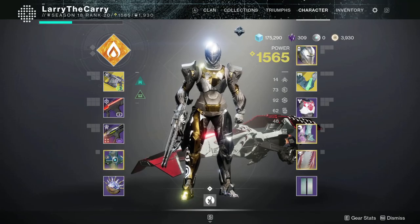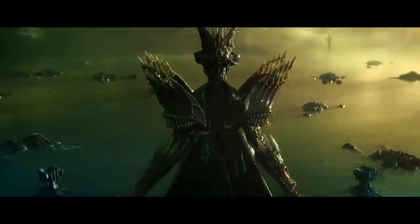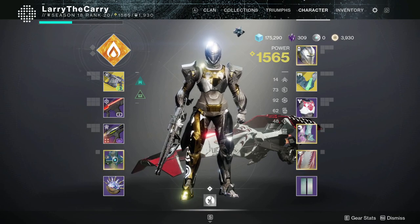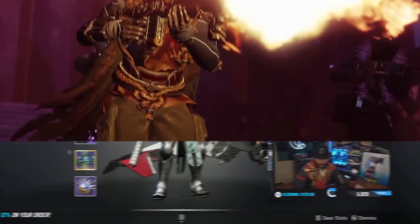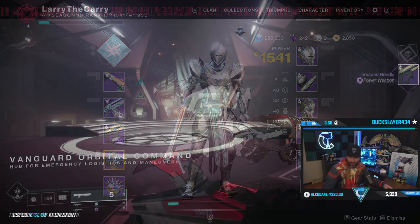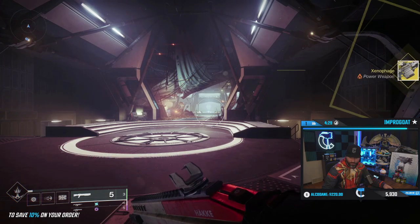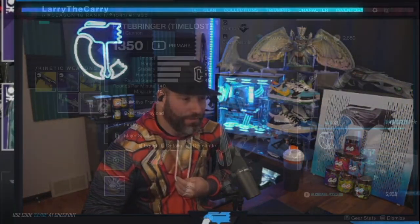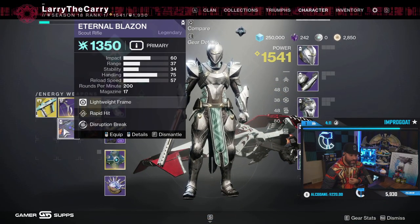So I created the Larry the Carry account back in Forsaken, and I hopped on this account for Witch Queen and wanted to do a tutorial on how to return to the game. My account was 1350 when I signed on — I did have some stuff I acquired from Forsaken and other times I played on it. This is kind of what I'm working with, and look at the juice I got: I got the Fatebringer, the Night Watch, a nice Cartesian, and a nice Eternal Blazing.